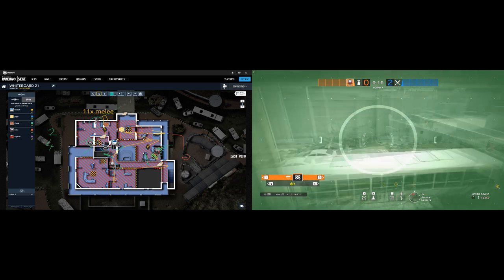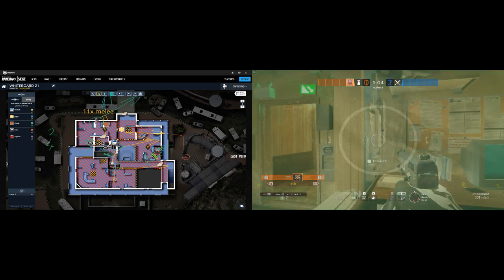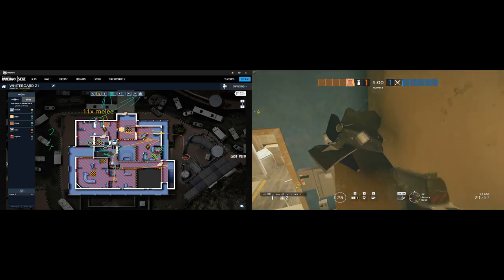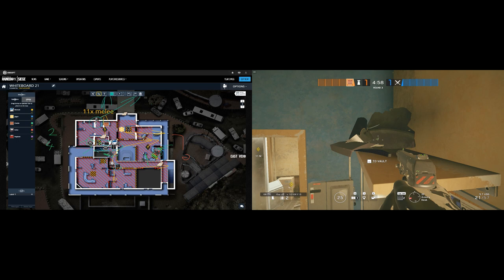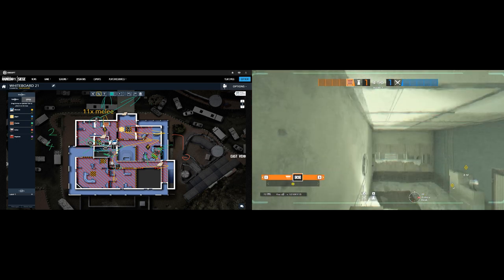Yokai drones are located one in the Lockers window to have intel on the North balcony and the Bus, and the other one should watch Main Stairs. You have an additional bulletproof camera from Castle — you have to parkour a bit in order to place it on the position. Through LOS you will be able to see Lockers entrance to the W balcony.